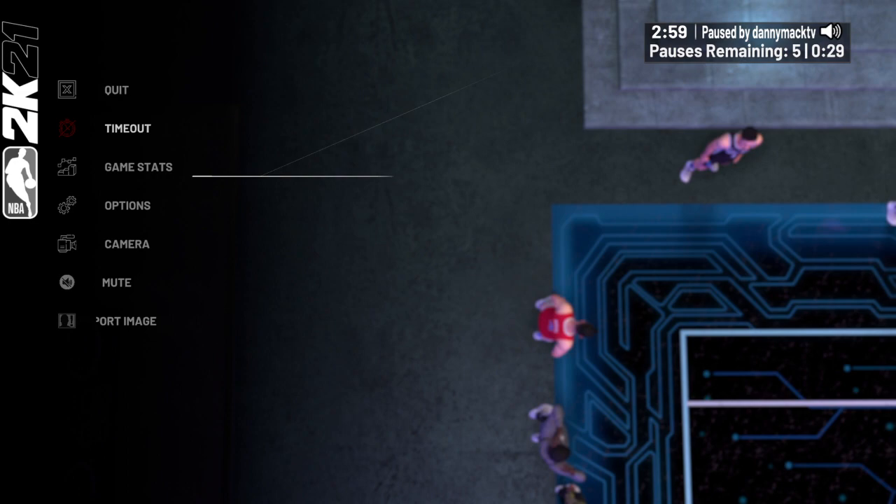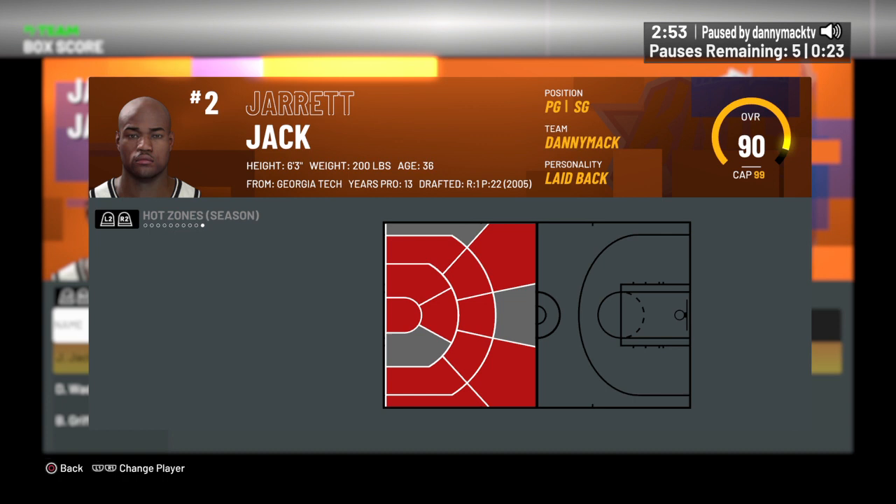Jack is missing three-point hot spots on the right corner, the middle, and the left corner. Low post hot spot shown here. All the mid-range hot spots are also visible — okay, got a good read on his tendencies now.